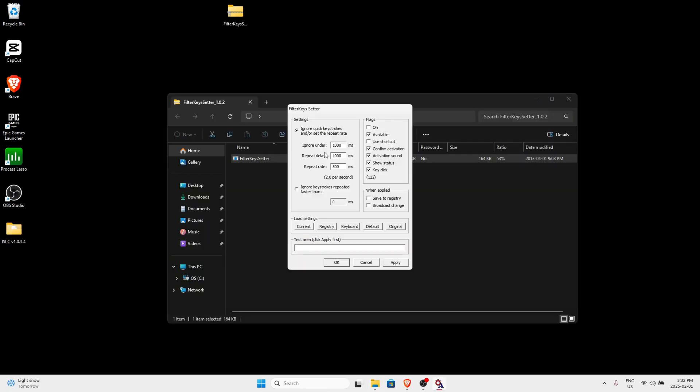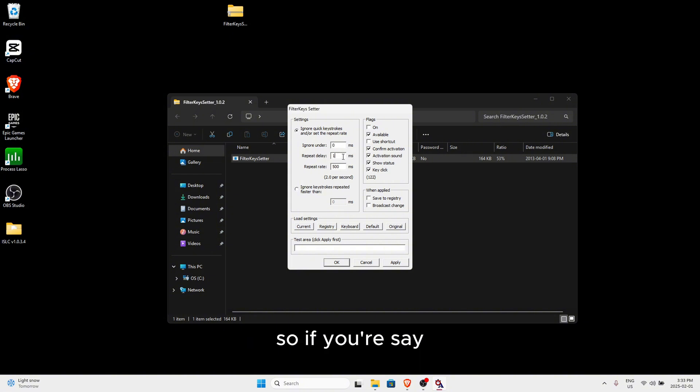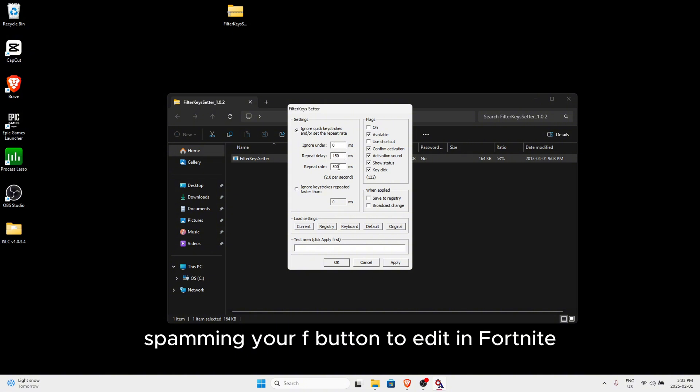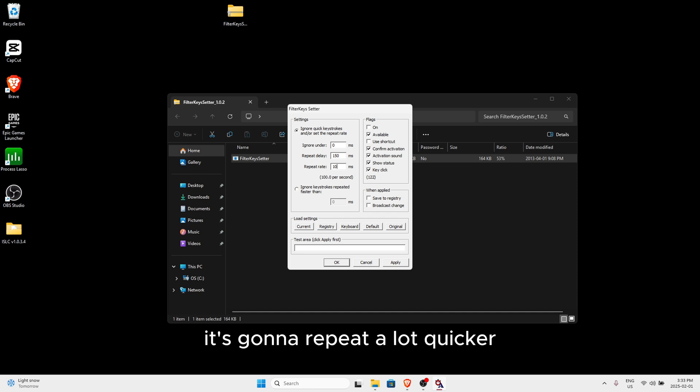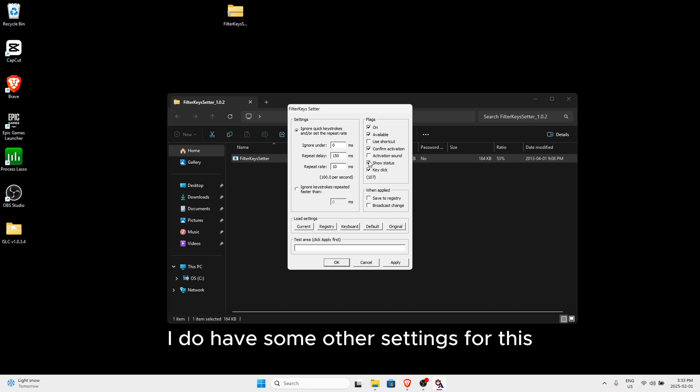Using filter keys will get you what feels like lower delay because it repeats your key rate a lot quicker. So if you're spamming your F button to edit in Fortnite, it's going to repeat a lot quicker and it's going to feel like you have less delay, which is really good. Most people use these settings, so I would try these out first.